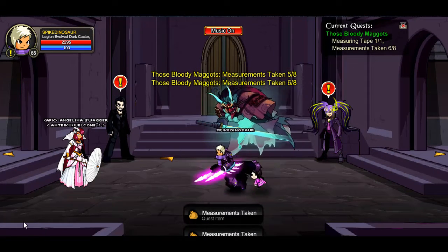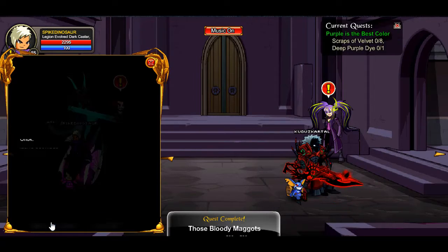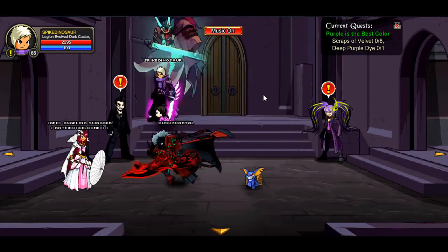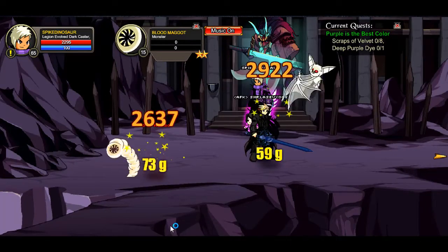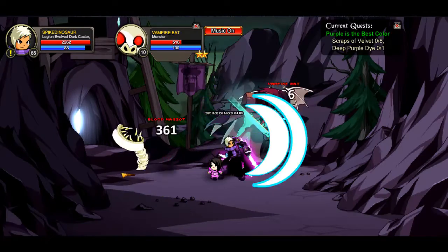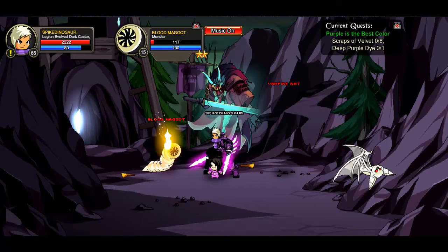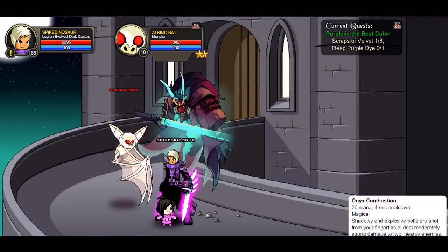Once you guys are done you're going to turn it into the filter — purple is the best color. Now we are going to look for the colorways. You guys can basically find most of these on the floor because AQWorlds likes for you guys to click on the bottom. So go and kill these animals — you guys need eight scraps of velvet and the purple dye.